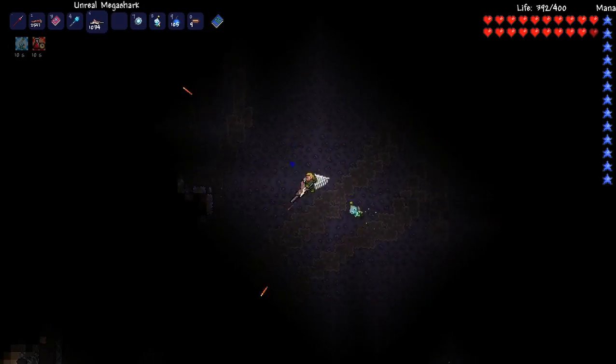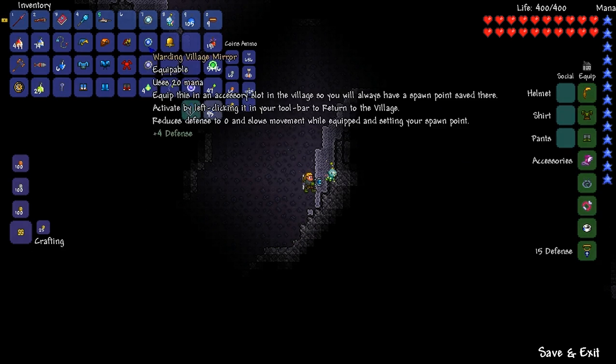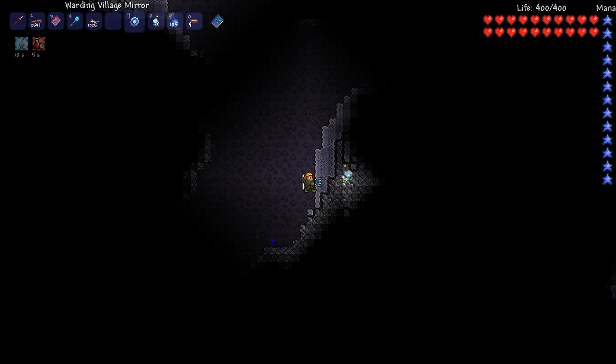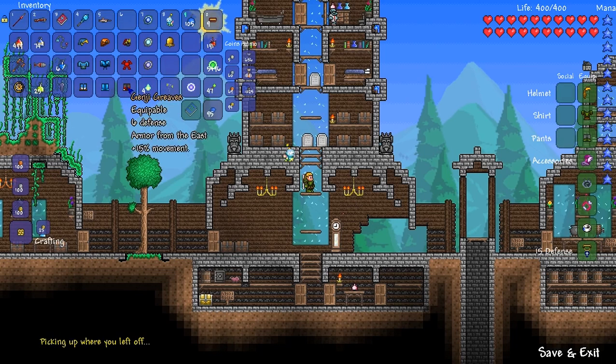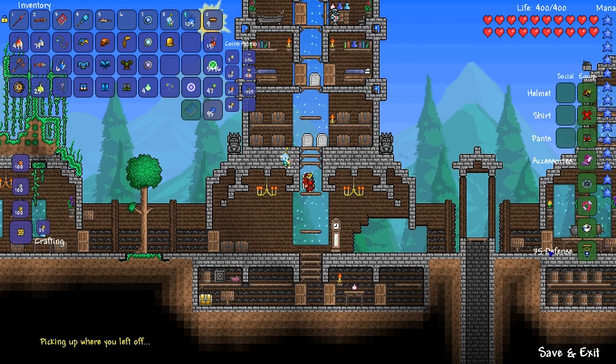That's if I want to use bullets or whatever. Let's head back to town and then we're going to check out our magic set. We're at 15 defense with the Mirkwood set. The magic armor gives us 35 - that's actually not bad, that's a respectable amount of defense.